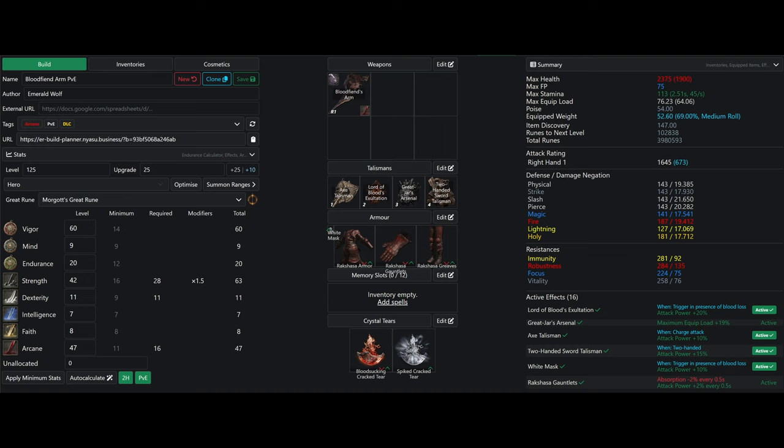With all of that combined — excluding the Sacred Bloody Flesh just in case you don't want to farm it — you're going to have an attack rating of 1714. Plugging this into a damage calculator and taking the average damage negation for remembrance bosses, we're looking at a charged R2 output of 7,439 per R2. This factors in all active buffs, and that is a very, very good damage output per hit.